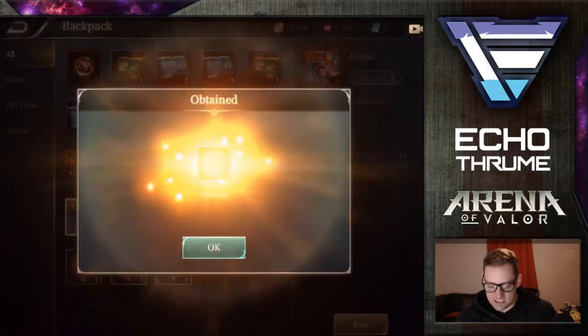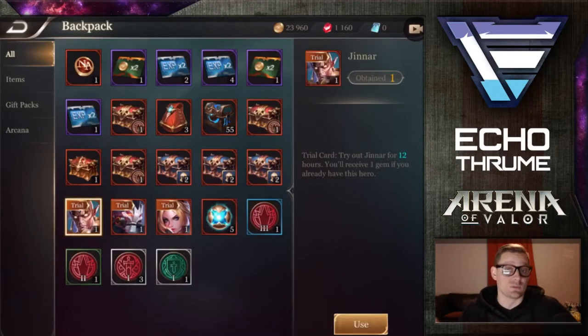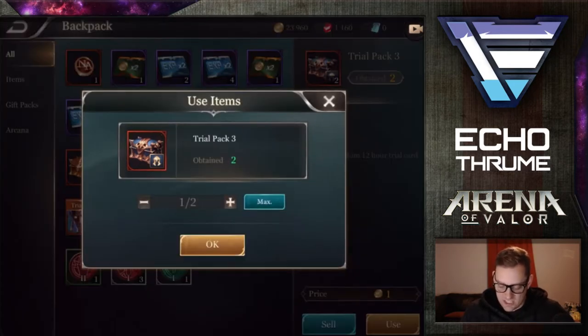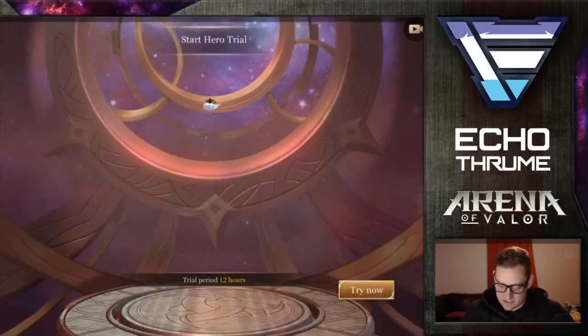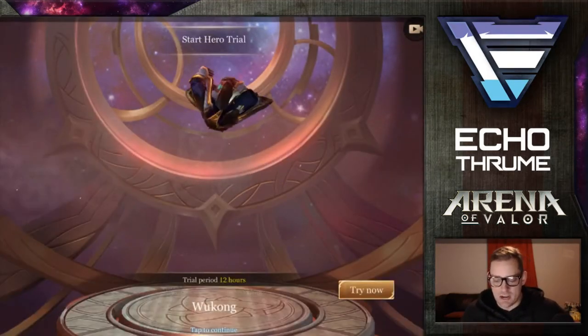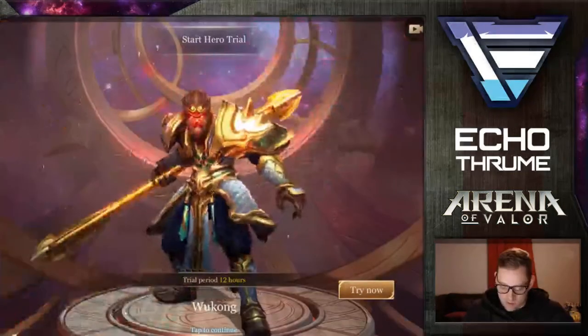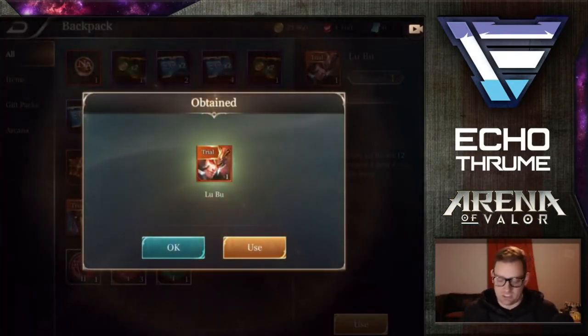We're going to use this Arcana chest. I don't even know what these really do yet, but after I get all these Arcana, I'm going to head over to my Arcana page and see what I actually have. Actually I could click on them right here, so let's use it and see. And a trial card. I'm getting some of these trial cards — not going to try them now, but that's a cool looking hero right there. I want to have them, so we'll see in time. And then a Lubu trial.